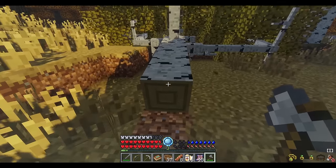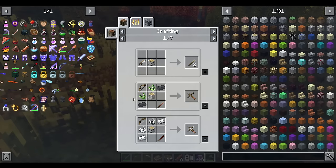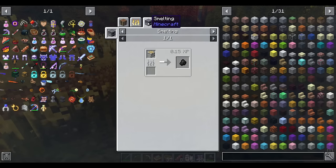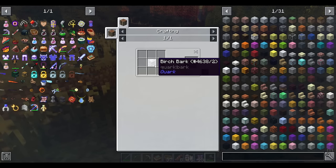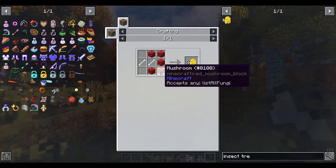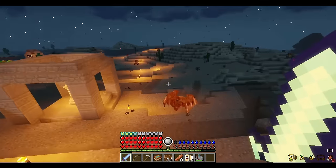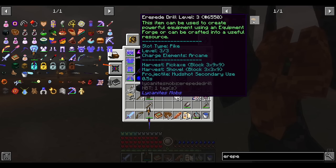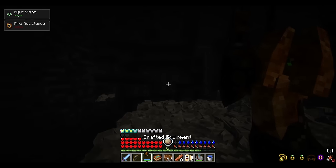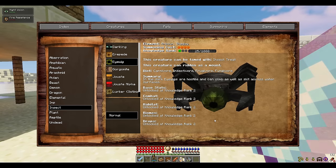You can turn wool from villages into string and trade it to fletchers and fishermen villagers. Turn birch wood into paper by placing it in a crafting table. To see all uses for an item, hover over it in your search window and press U — this shows everything the item can be used for. Press R or click the item to see the recipe. Pick up mushrooms on your journey to make insect treats. When you find a desert, taming an airpeed is incredibly valuable as it is one of the strongest land mounts in the game.